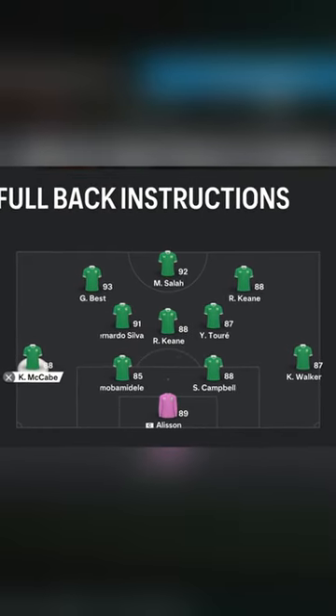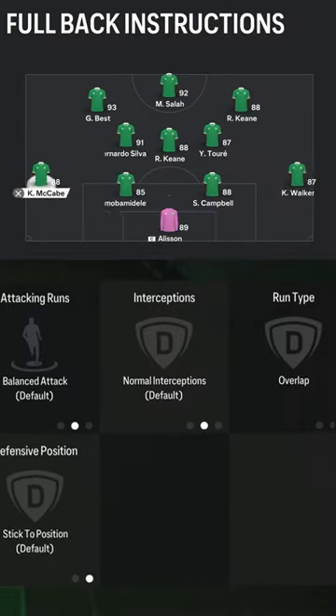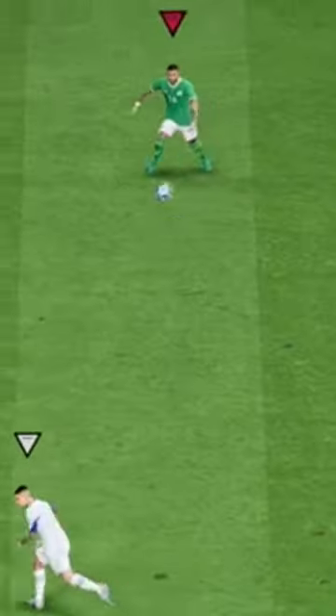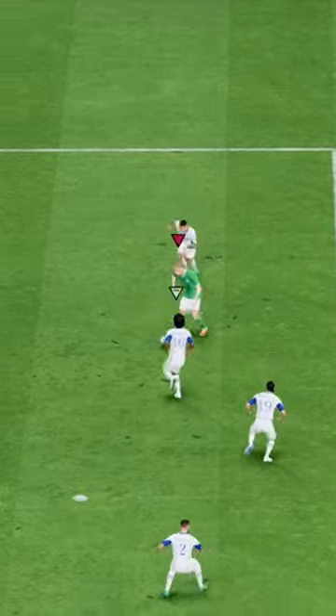Here is the trick to this formation — your fullbacks. Left and right back are on balanced and overlap. This pushes them up the field during the game, always giving you an option wide for a switch.